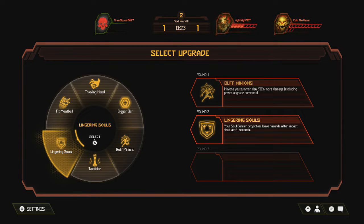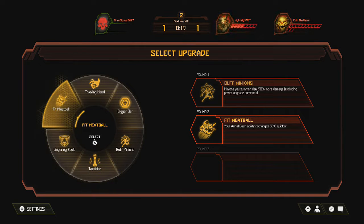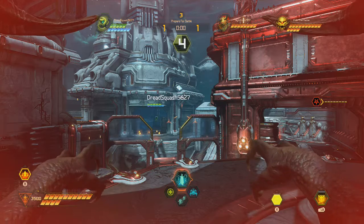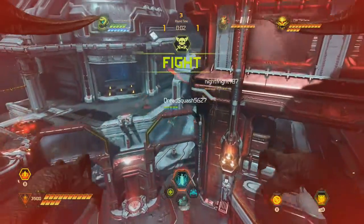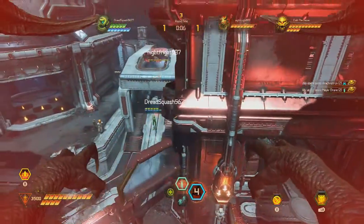Your Soul Barrier Projectiles leave hazards — interesting. I'm gonna do Bigger Bar just to make myself a little bit more survivable. Every time on round three, that thing happens on the D-pad, and I don't know why. I don't know what's happening in the game code for that to happen.